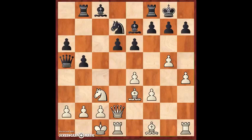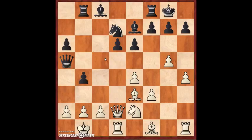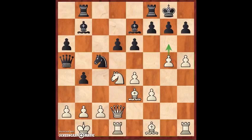After queen a5, Tiger played king b1 — the normal move in this position to protect the a2 pawn. Then b4, knight to e2, knight c5, and knight d4. Now white is targeting knight c6, so bishop b7 was played.